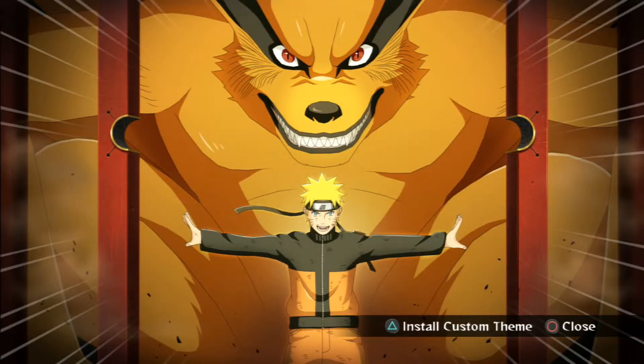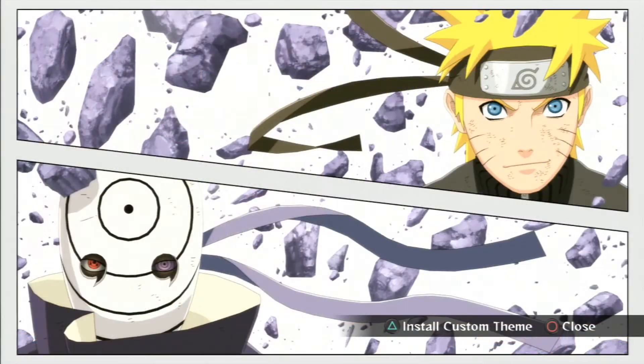This one is of Naruto releasing Kurama, the Ninetails — pretty nice. This one is of Naruto and Tobi staring at each other amidst rubble. It's kind of comic book-y with that little divider there.